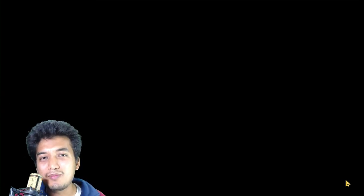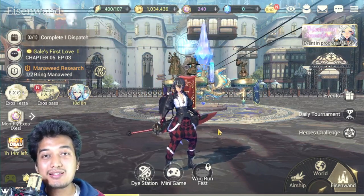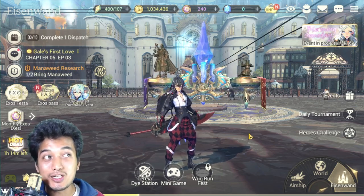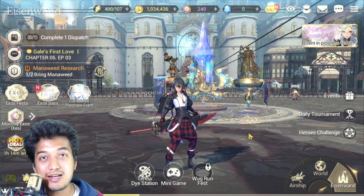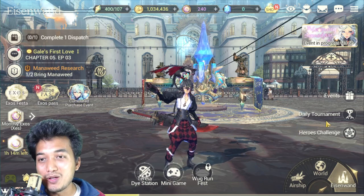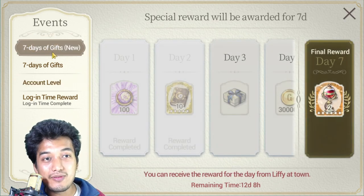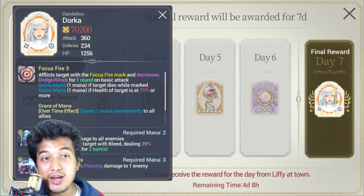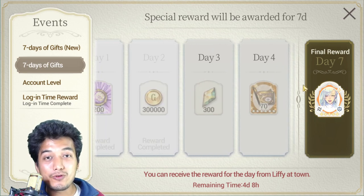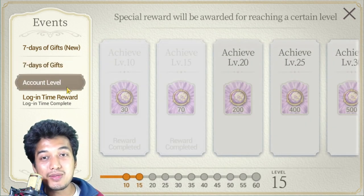Try to visit the village or city area from time to time because there are so many things you can do there. There is an ongoing event where Liffy will come up and provide really good rewards including the FEDCORE DORGA, who is one of the really good units in the game — she provides passive healing and is a great help for beginners. You can also access certain events only from here, like the seven days of gifts.